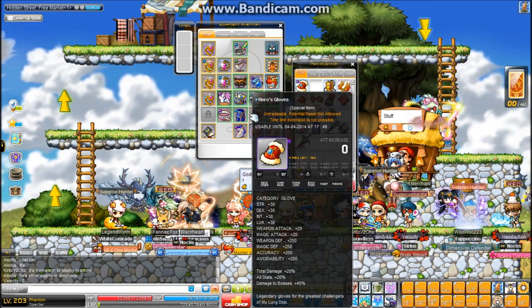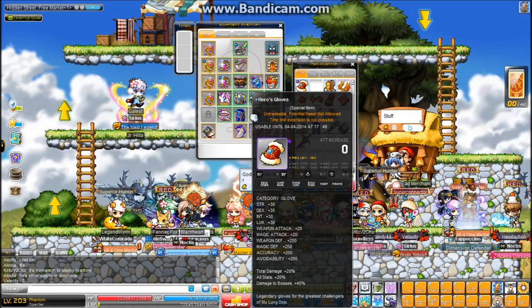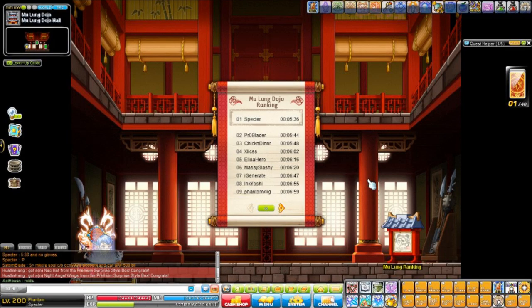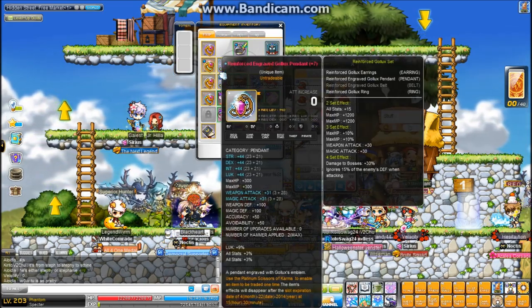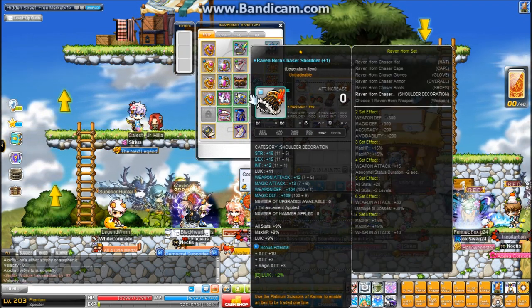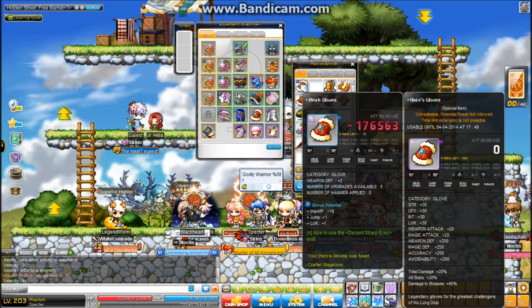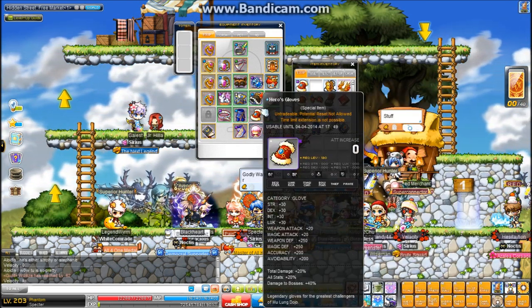My hero's gloves — if you saw my dojo video, I got 545 in that one. When I got these gloves, I got 536 in dojo. It's because I got this ring but I didn't quite have this pendant yet, so it could be a little bit faster. Also, I wasn't borrowing any attack gloves that time — I was just using my sharp eyes gloves — so I'm pretty happy with 536.